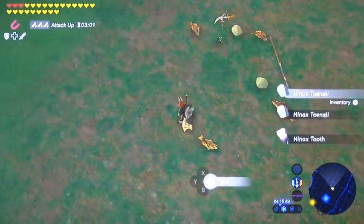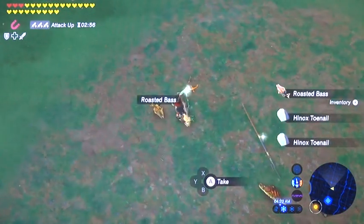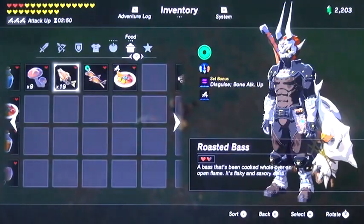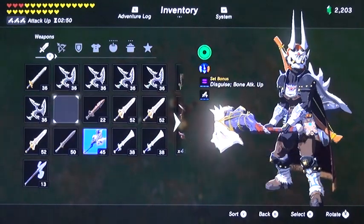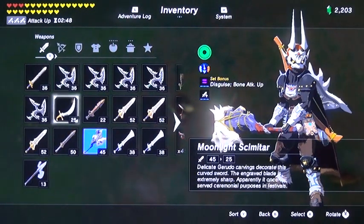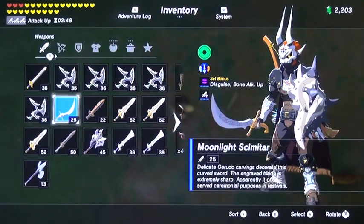There's going to be a new weapon introduced with this guy — it's going to be a Gerudo weapon. I'm going to trade out my knight's broadsword for it because it is quite a bit more durable. The Moonlight Scimitar — about the same attack power at 25 versus 26, but very, very durable. That's a very good weapon to have as a backup when all the others break.